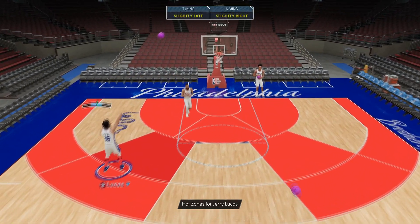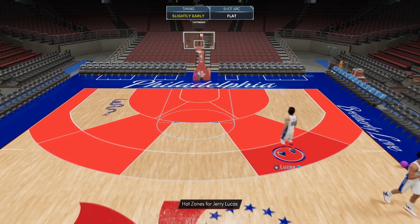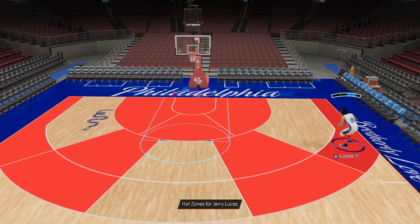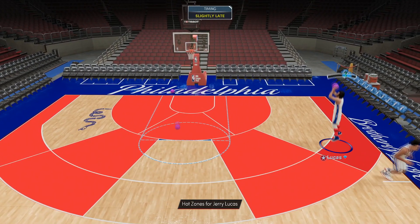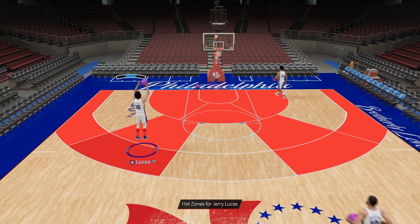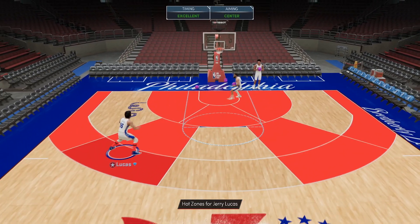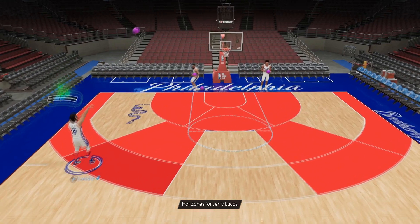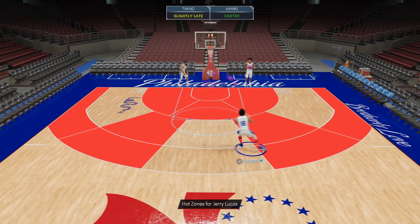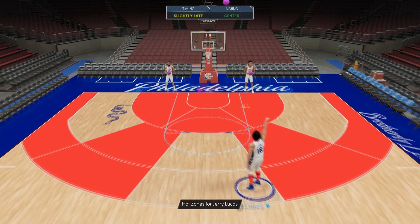There we go. Now we can check out Jerry Lucas who does have the Ray Allen jump shot base. If you're somebody who just uses square, this is actually one of my favorite jumpers to use with the button — it's really smooth, it's really clean. We're obviously mistiming it because it's the first time we've touched 2K today, but the Ray Allen jumper base should make this Jerry Lucas just an absolute demon. There we go — starting to work it a little bit with Jay Lucas.